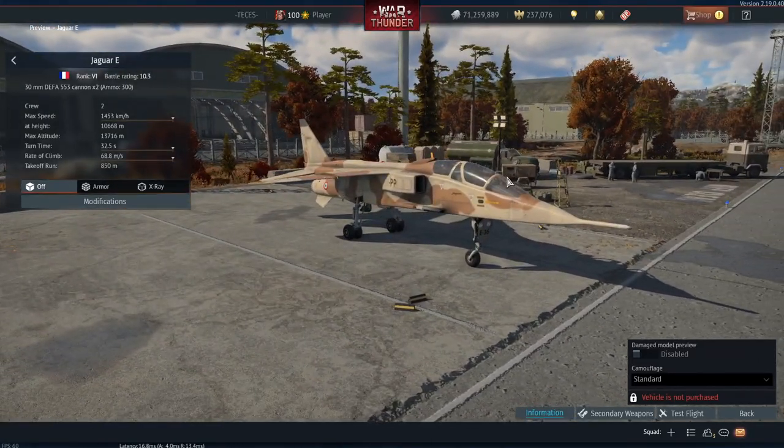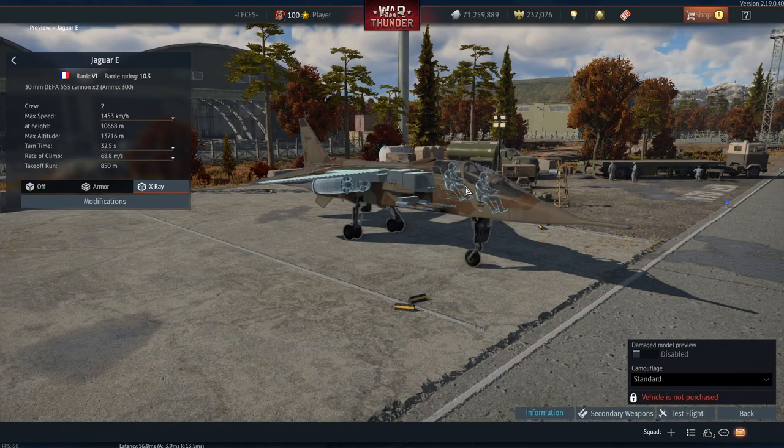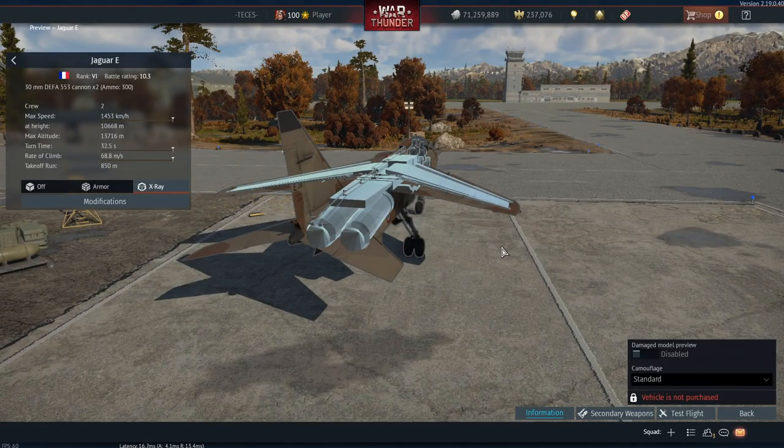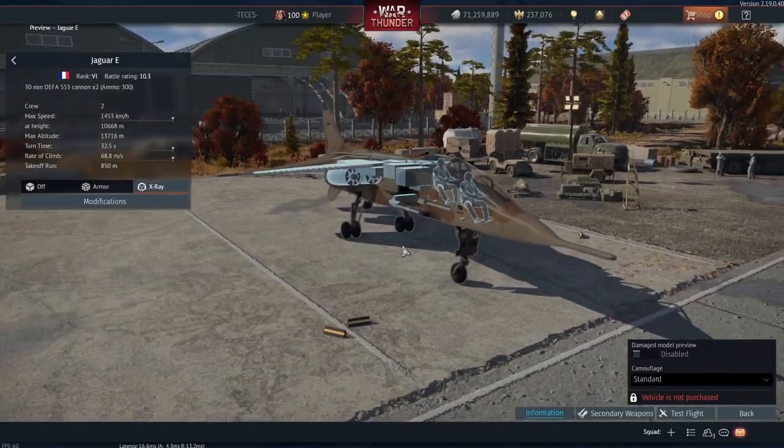The Jaguar E has access to a pilot and a co-pilot, so if one pilot gets knocked out you can still fly — overpowered, pay-to-win, all that stuff. It has cannon CCIP, rocket CCIP, and bomb CCIP. It also has the auto-tracker on the IRST and of course guided bombs, so it has all of the munitions you'd want on a vehicle like this.